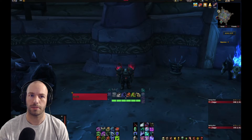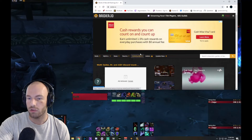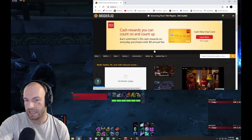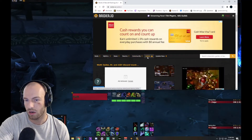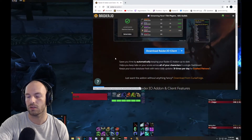First thing you're going to want to do is go to raider.io and make an account. After you make an account you can download the desktop client — where it says 'Add-on', click there and there's going to be a link to download the Raider.io desktop client. Download and install it for your OS.